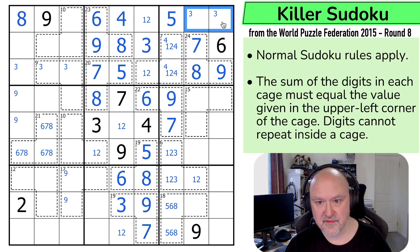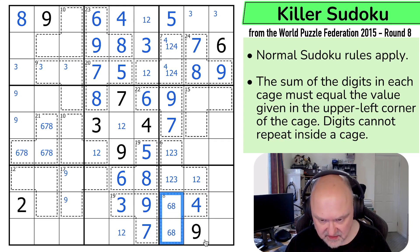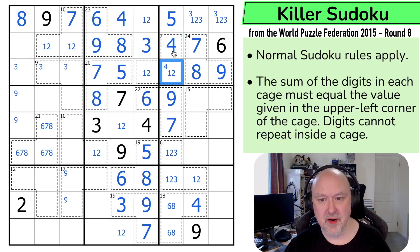Six and eight sums to 14, so that just becomes a four. These are 1, 2, 3 — a 1, 2, 3 triple. So 1, 2, 3, 4, 5, 6. This is a seven. And the only way to make that work now is with that being a 1, 2, because those have to sum to three, which means that's the four and that's not the four. These are now an unknown triple: 1, 2, 3, 4, and 6.